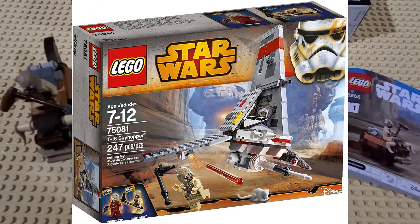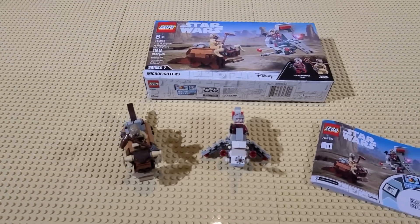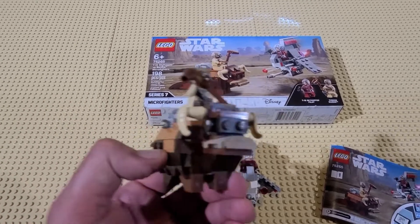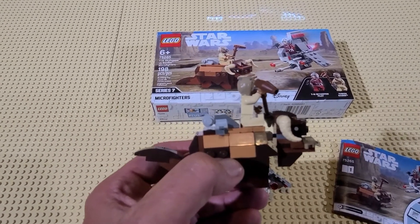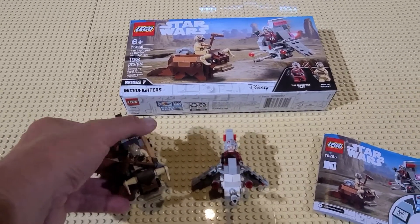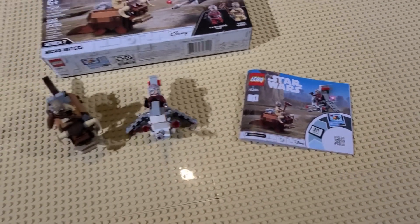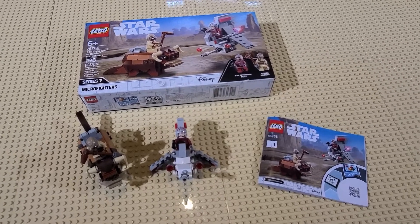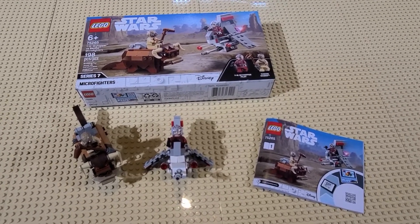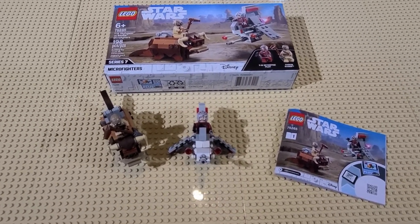The difference being it was a large Skyhopper, not a Microfighter. And it came with the Tusken Raider but no Bantha, which I think is probably the coolest part — it's a solid Bantha build, which we don't believe we've gotten one up until this point. Fairly easy to put together, the instructions. It took about probably 15-20 minutes for an adult. But overall I was pretty happy with this set.